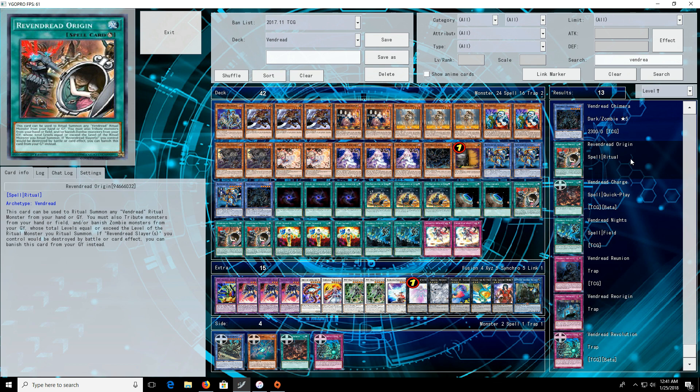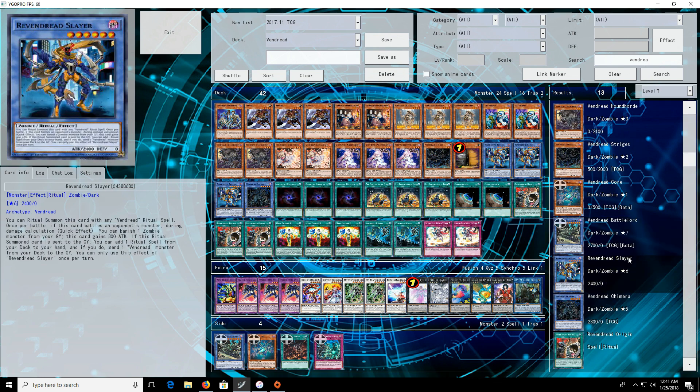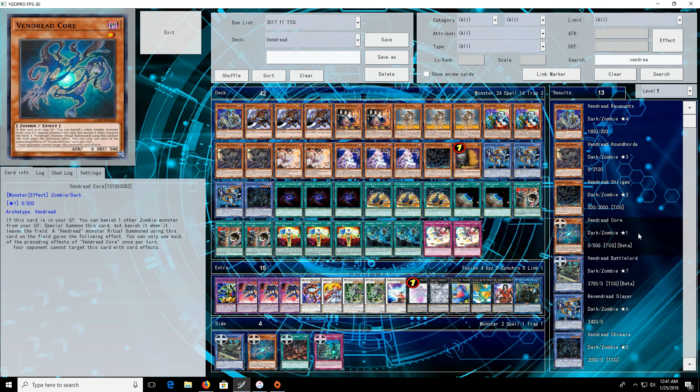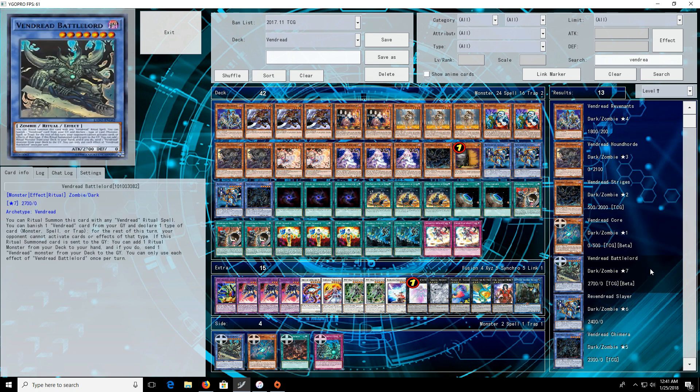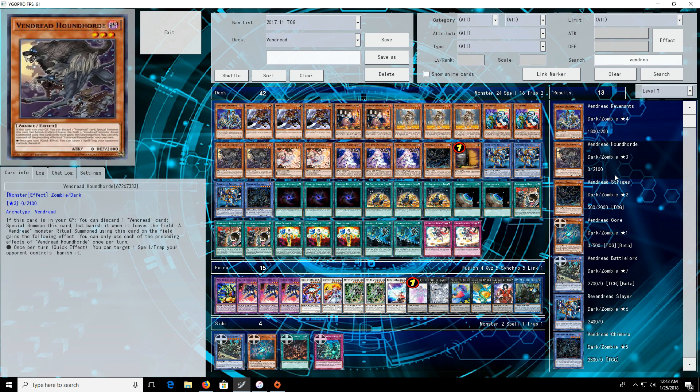I'm going to start off with the archetype that interests me the most, which is Vendreads. We do have a deck profile of this on the channel — I'll link it in the description below. A lot of people are kind of underwhelmed with the support. At first glance it doesn't look as good as the FA support, but as a player I'm kind of excited. I think it's not that bad. I haven't tested it out myself yet, but I definitely think each of the cards introduced have more utility than some of the Vendread cards we've had in the past.